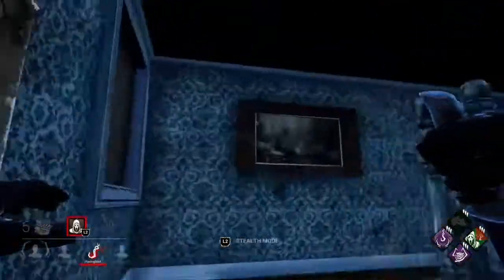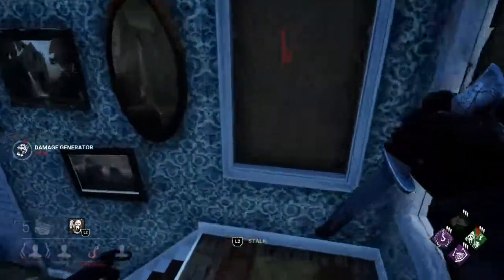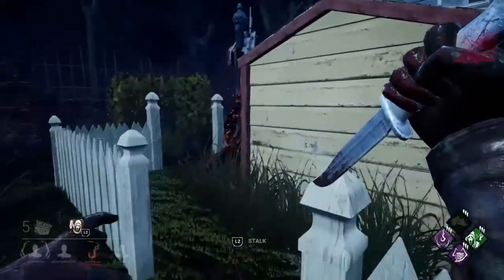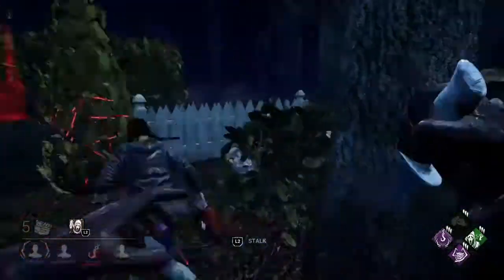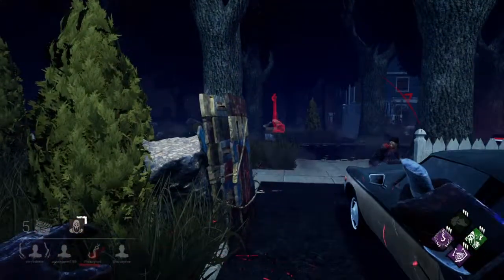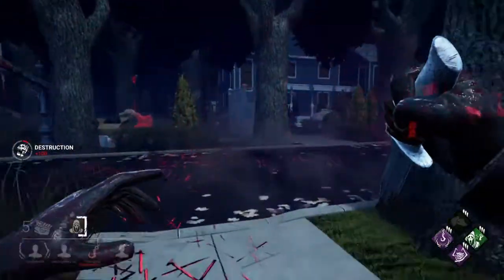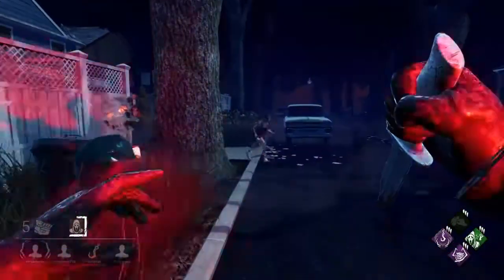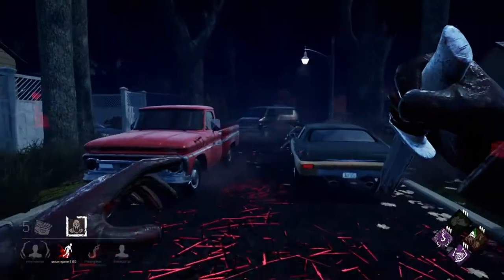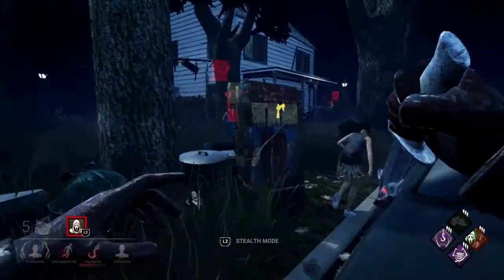Gonna damage that generator. All right, we're gonna use Night Shroud — please don't waste it on her on the hook. Oh there we go, oh that's a horrible swing there. She must have just brushed that up against the bridge of my nose. Did she not see me there? I mean I understand she's trying to run and help her teammate out. Oh, we're gonna get looped.